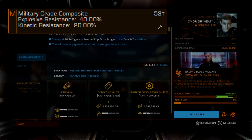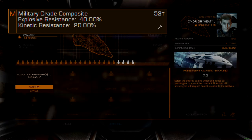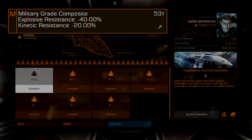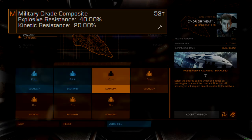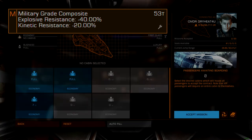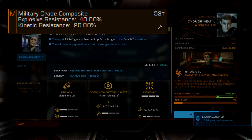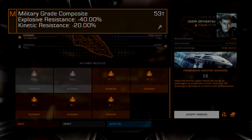Heavy-duty engineering can increase survivability at the cost of jump range, while lightweight engineering will increase jump range at the cost of survivability. Since the difference between a stock lightweight alloy hull and military-grade composites is only two light years of jump range, the impact is not too bad considering the higher durability.